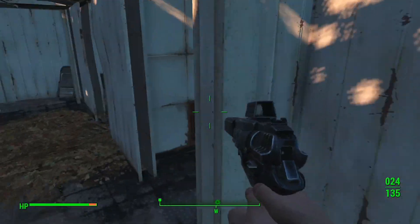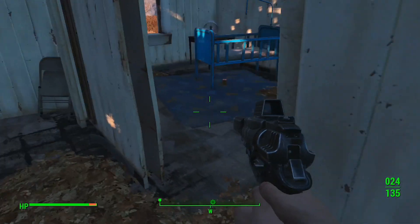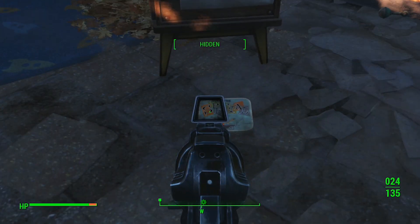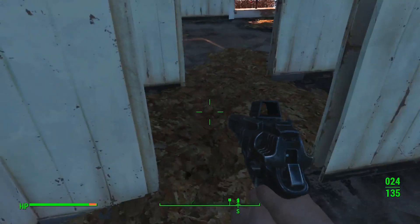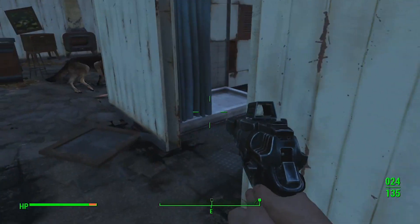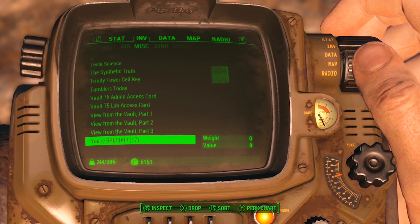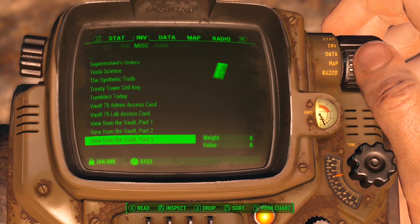So what you want to do is fast travel to the first village that you go into — it's right next to Vault 111 — and you have to pick up your S.P.E.C.I.A.L. book in this house. The first time you pick it up it will ask you to upgrade one ability, and that will add one ability point to your perks.